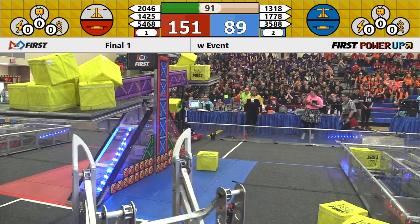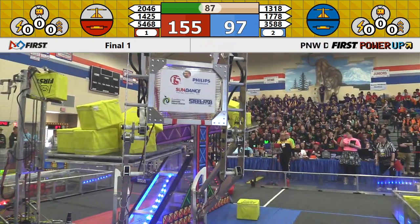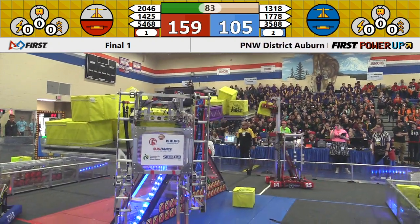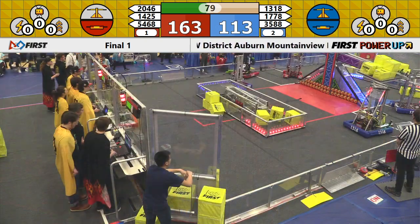Red Alliance, while Blue has been grabbing that scale, they have been storing up some power cubes in the vault for some power-ups. We see at least two behind the glass for your Red Alliance. Chill Out tries to add another power cube for Blue, and they are successful.